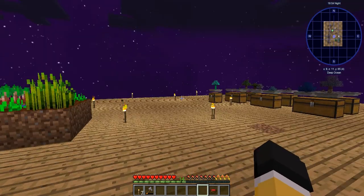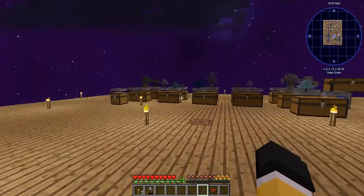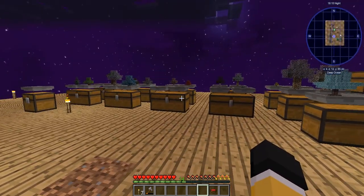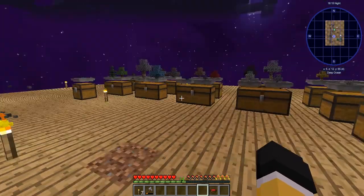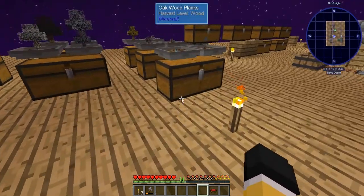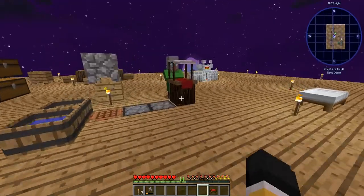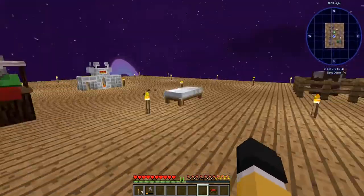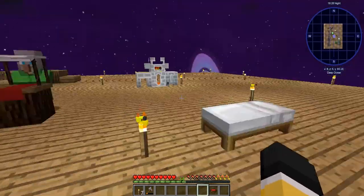Did I forget to make that one into a... No. So everything's going. Every single sapling that we have achieved in this game is currently working and filling out the chest for whatever they drop, including the ironwood sapling and the mineral sapling, which we literally just finished doing.